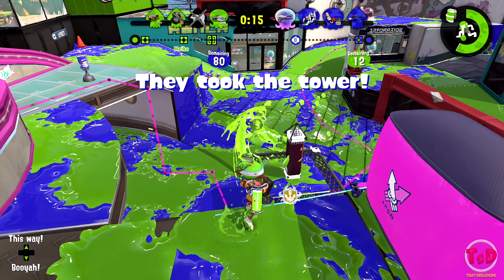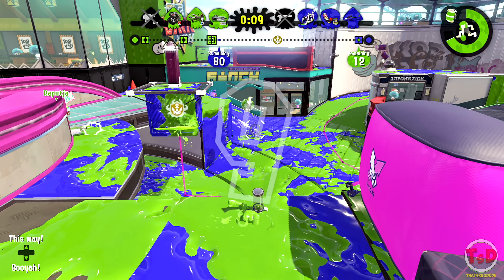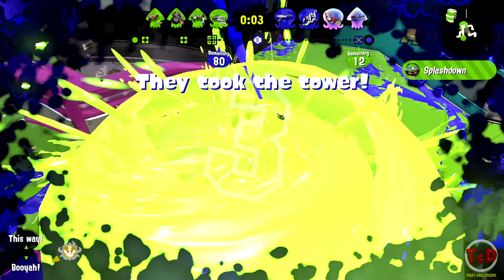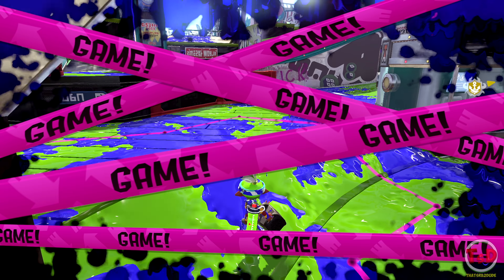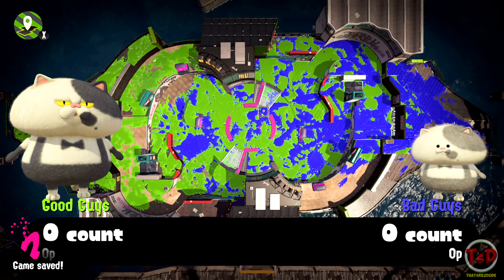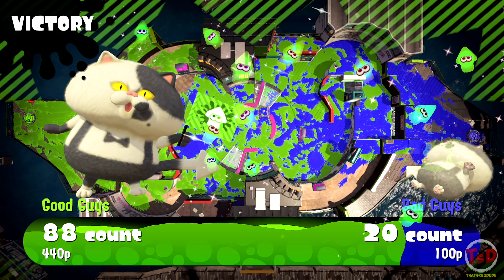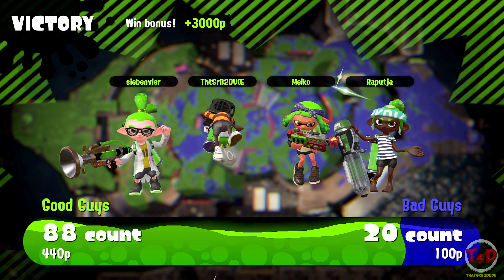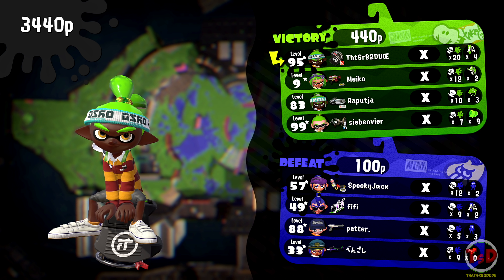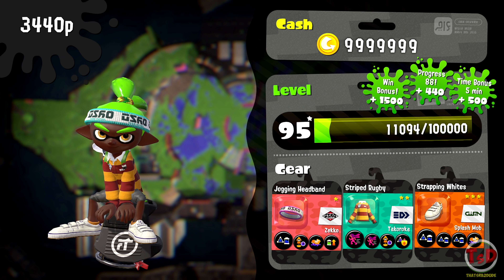We'll get sniped if I chill there. That N-Zap is dead. That Hydra somehow managed to survive, but the Fizzy Bomb might kill him if I continue throwing Fizzy Bombs around this area. We're very much alive after that — I probably would have killed the Charger there too. Sick game. It was a little bit unfortunate that they had the double backline there, but we'll take the game. They still played well, so it's not bad.